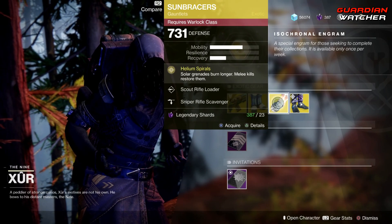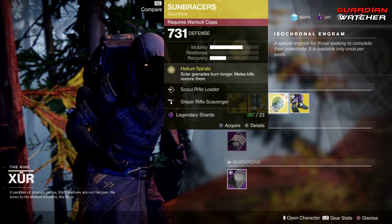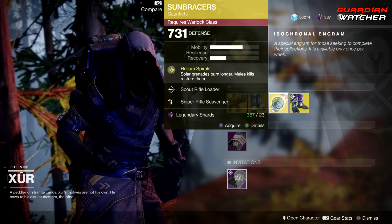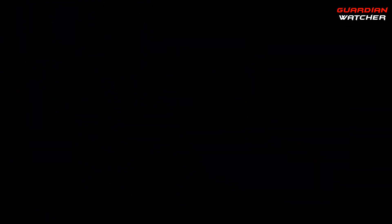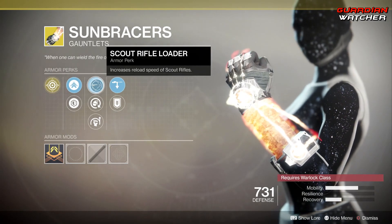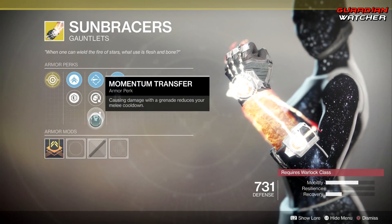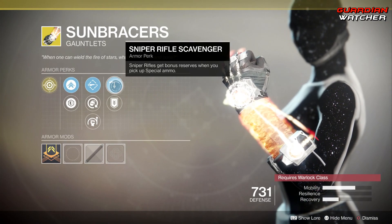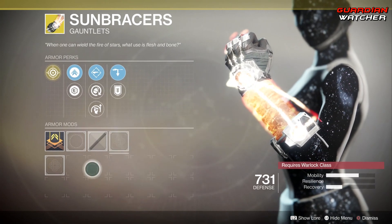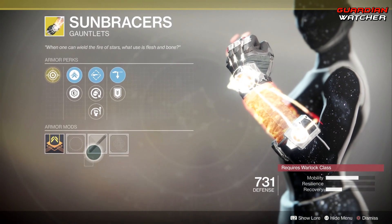Next, the exotic we're going over is the Sun Bracers. The perk on this is Helium Spirals, which makes Solar Grenades burn longer and melee kills restore them. Then we have Scout Rifle Loader, Fast Ball, Momentum Transfer, Sniper Rifle Scavenger, as well as Heavy Ammo Finder. It does have an ornament, but I do not have it.